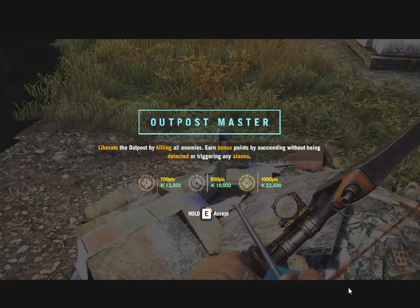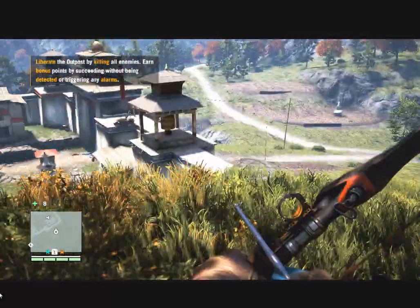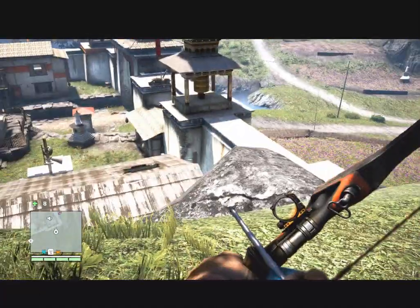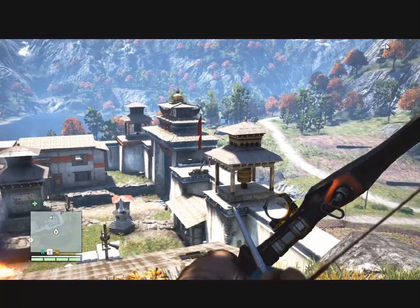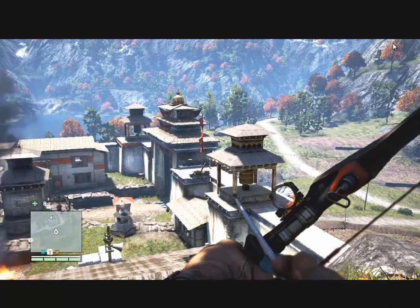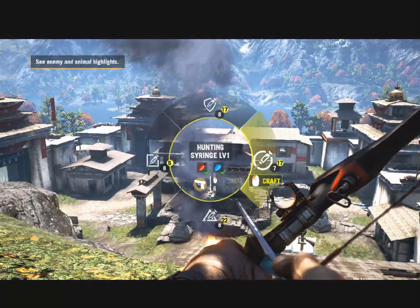Here I am in my outpost master mission. When you try to liberate a fortress, try to go liberate it from the top. Do not come from the doors because you will be killed right away — there are always snipers pointing at enemies coming to the fortress. So do not go by the door, that's the first thing.